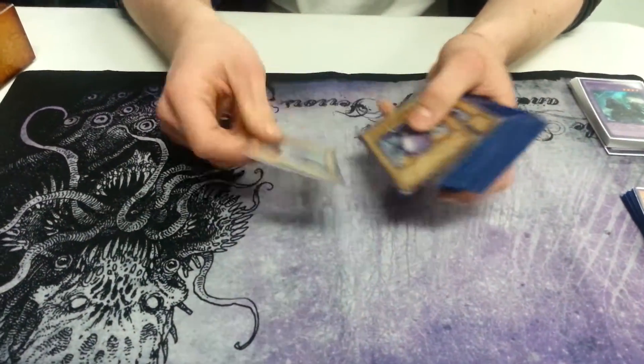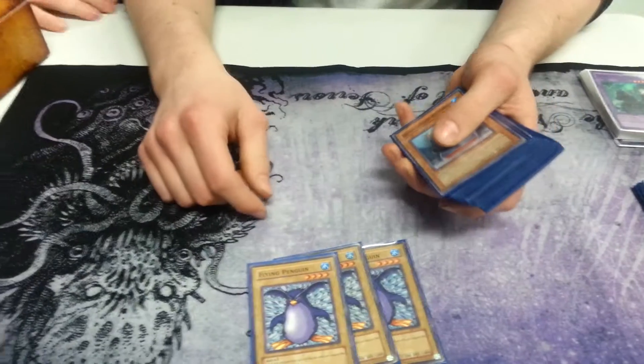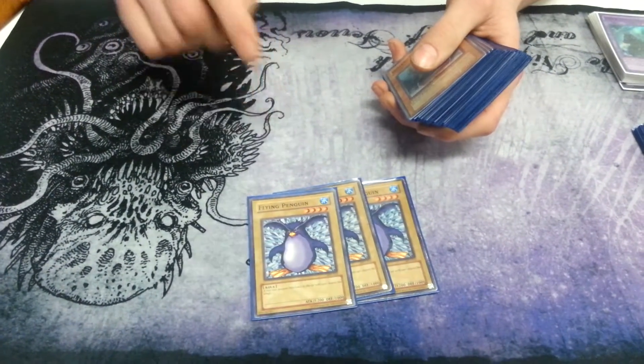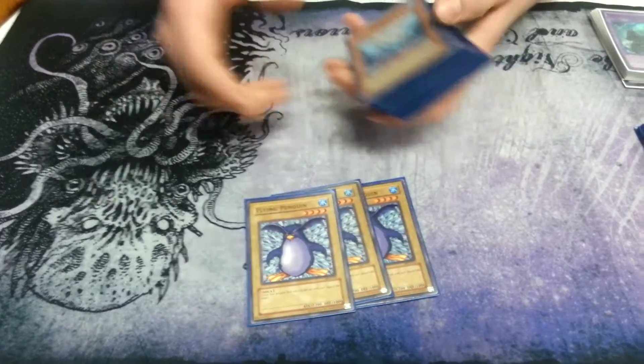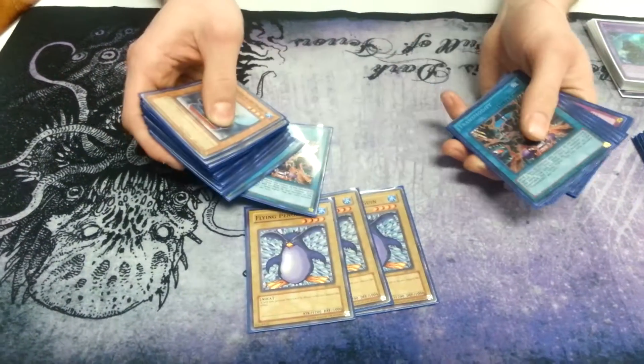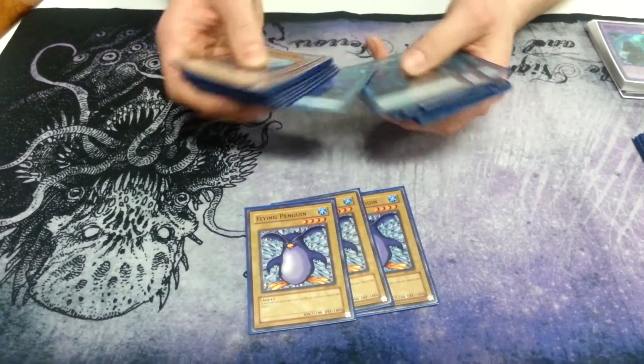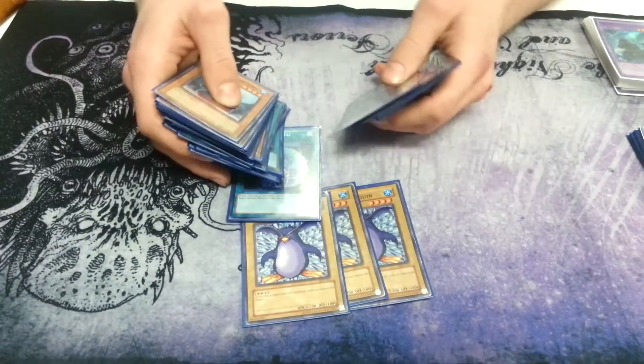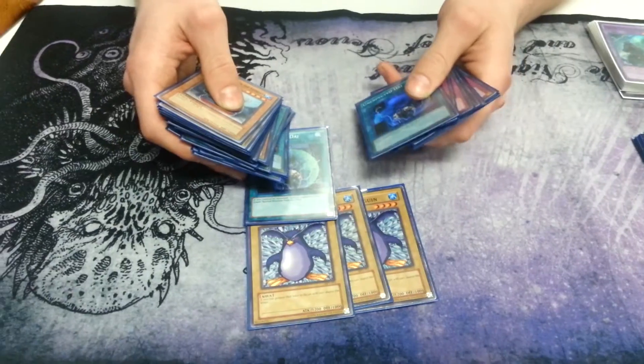Alright. So whenever you play Penguins, you have to play Free Flying Penguins — Penguins, they mess you up! — or you're gonna lose. What does this card do? This is your engine. You use a bunch of cards for this: you use Transmodify, you use Unexpected Die, which is somewhere here. And if you don't have any of these cards, you're gonna lose.